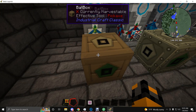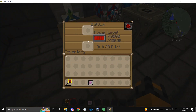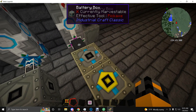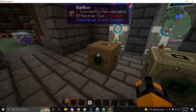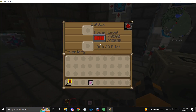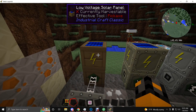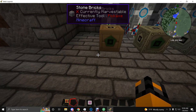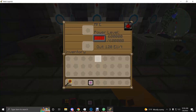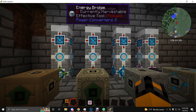Next, we need to talk about the lowest tier Industrial Craft energy storage, which is your Bat Box — not to be confused with Battery Box, there is a very big difference between these two and a very big difference in the price tag. The Bat Box is your basic Low Voltage power storage, so you can hook that up to a Low Voltage solar panel and just slap a Macerator right in front of it and you're good to go. Then you've got the MFE, which is Medium Voltage.